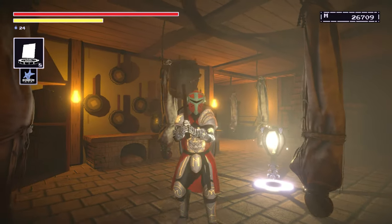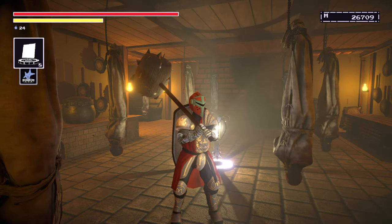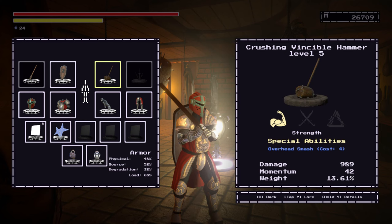As you can see, we have the Invincible Hammer, which is Merkel's weapon. We are doing 969 damage using the crushing infusion, which infuses it with strength. Got that maxed out.